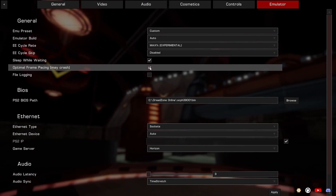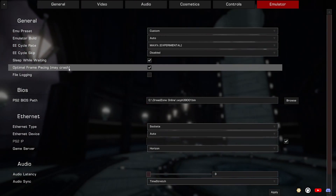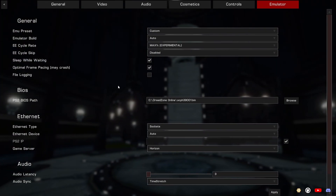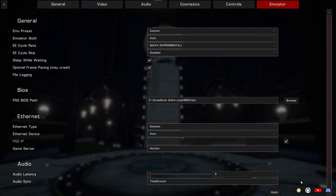Optimal frame pacing — enable this if you want the least amount of input lag, but it can make you crash. So if you're playing a game mode like survival, I would recommend unchecking this. And we're good here, click apply.